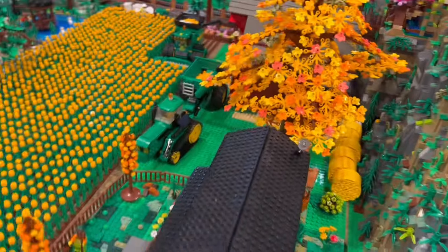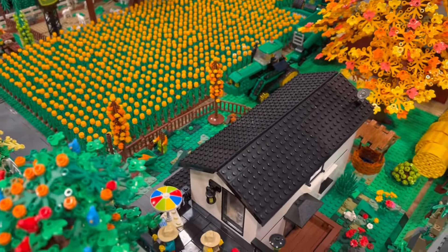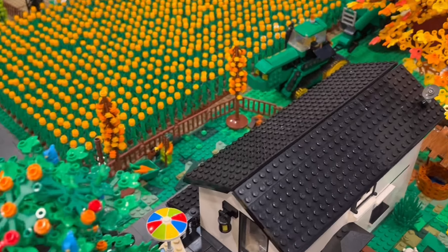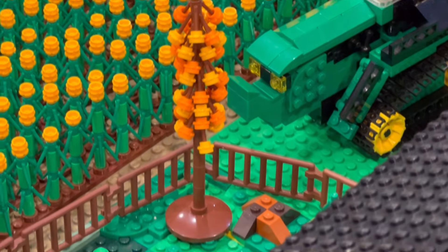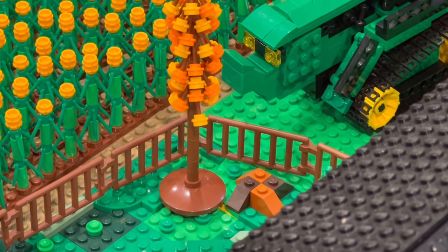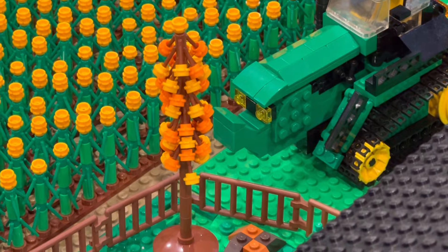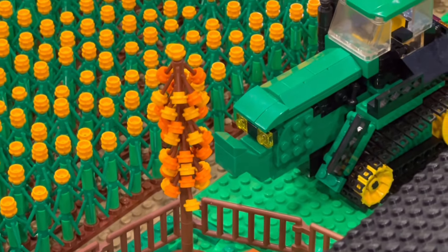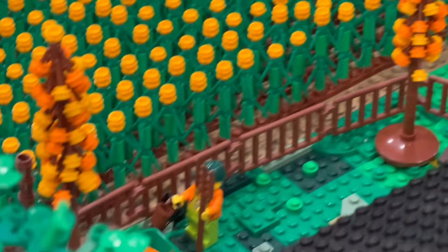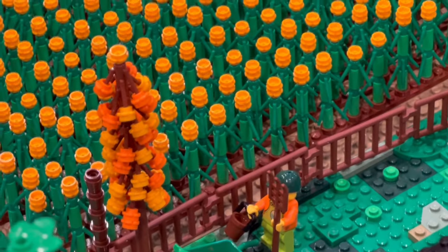It's all in full bloom. These little small ones — a little idea I was playing with and I'm pretty happy with it — using the brown candlesticks with the pieces upside down, similar to the way I do the corn, and just putting orange and yellow on both of them. I think it turned out pretty well.